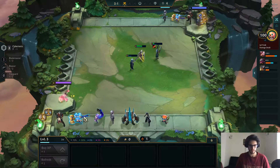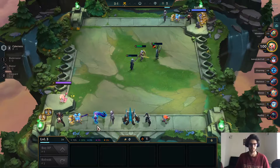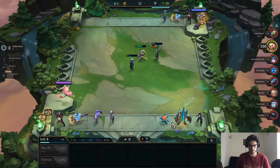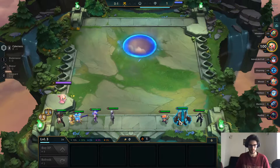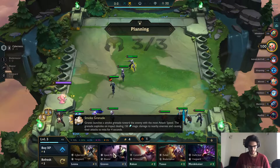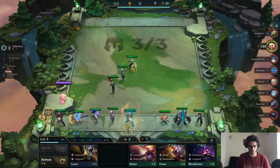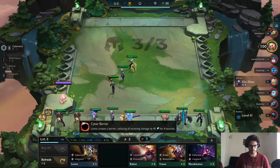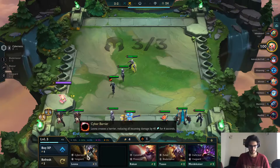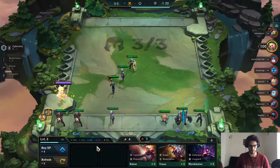We're gonna take the Zoe for now. I don't think that we're really gonna play her but just to be safe. Also we have two Rebels - maybe we can try going for Rebels this game. And another Graves - maybe for Blasters.